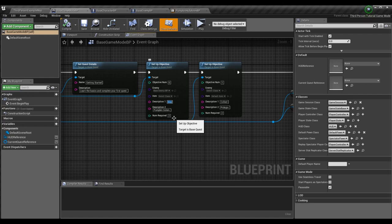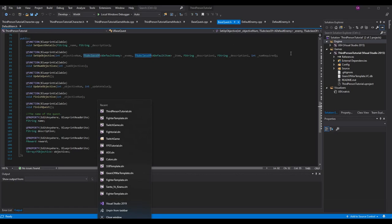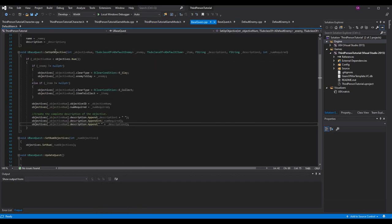Description one is basically the text before the number required — something like 'slay'. Description two is the rest of the text afterward — like 'pumpkin golem'. The number required sits in between. If you have more complex quests with more than one task per objective, you can split it further, but for my quests this format works well. Once you've added these to your setup objective function go into the CPP and update the parameter list.